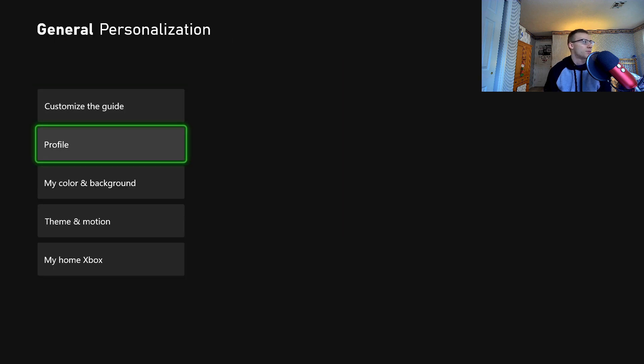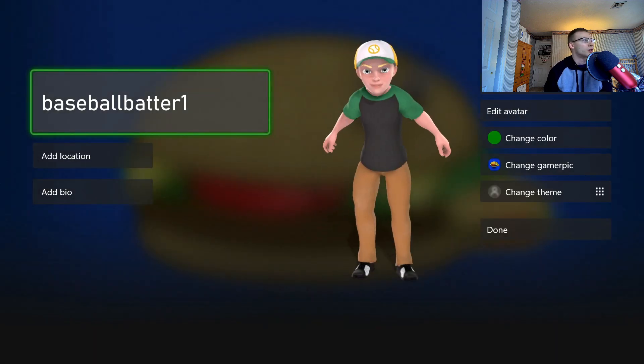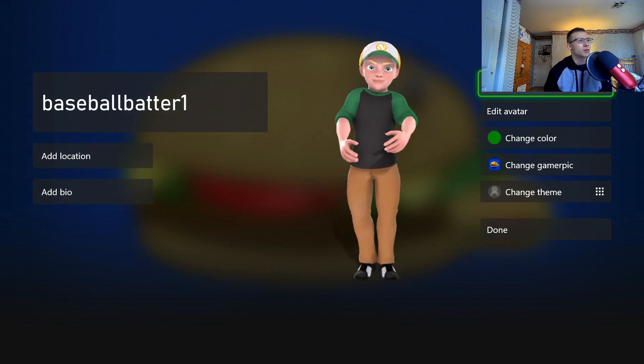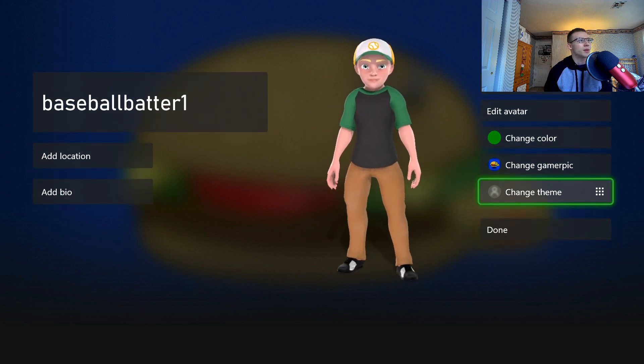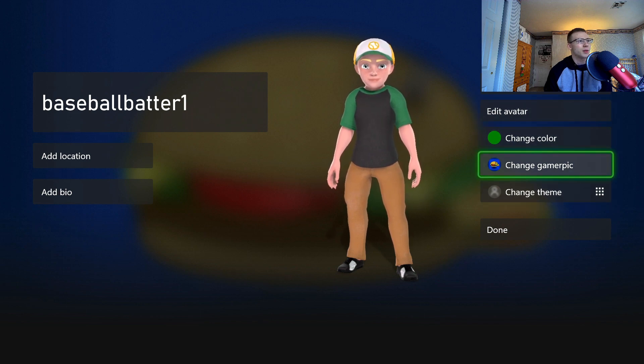Then go to Profile, then Customize My Profile. It'll show your name, and you can add a location or add a bio, but that's not useful for this. I need to update my avatar — it looks like trash. You can also change the theme, but we're going to be changing the Gamer Pic.